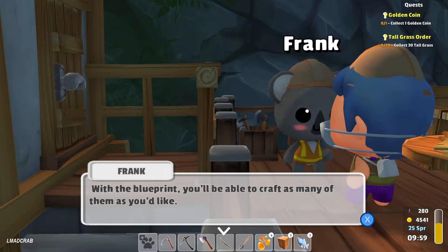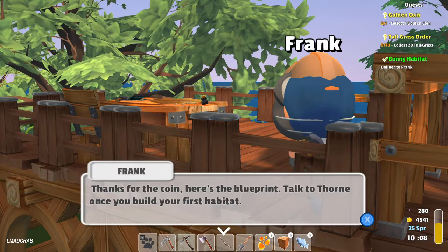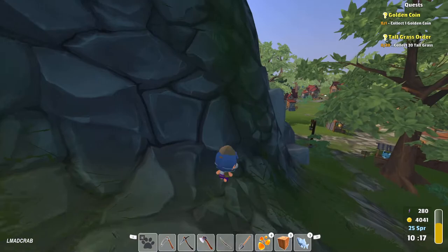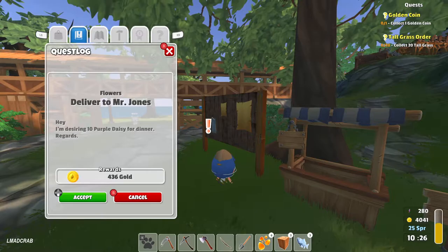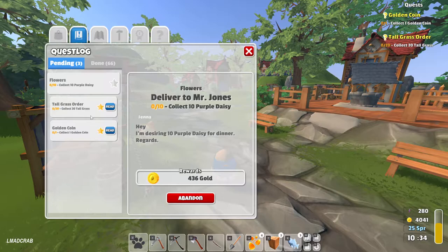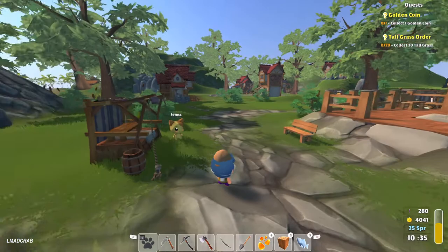Thanks for the coins — here's the blueprint. Once you build your first habitat. We can do this now! Golden coins again — and tall grass. Hey assistant, help me out! Flowers — I'm going to check that. Let's have a look. Can we open our quest? Flowers — click purple DC. I'm just going to sell my purple DC.